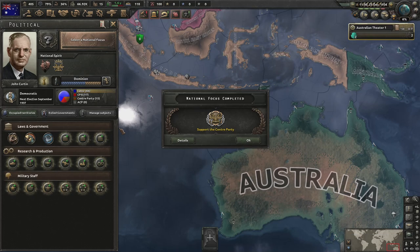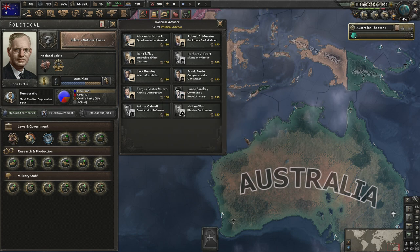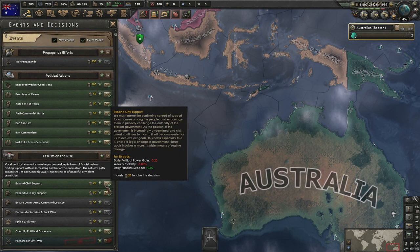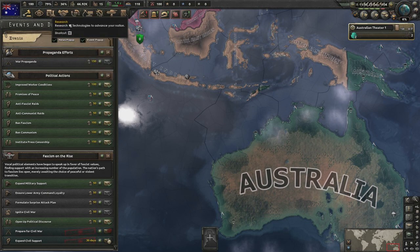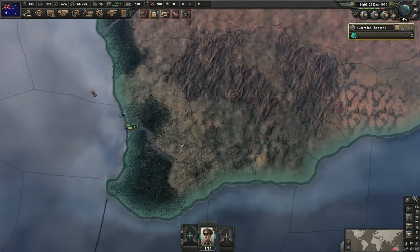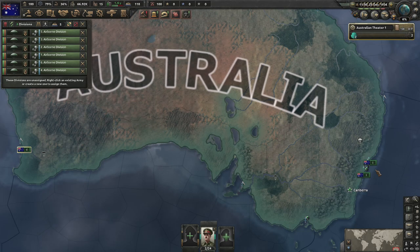The focus is done and the center party has been supported, which allows us to immediately go straight into our demagogue. We're going to have to quickly use the civil war system to expand civil support, get stability below 50, and head straight for ignite civil war. That does have the side effect of probably deleting the paratroopers — I did say I was prone to making mistakes.